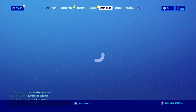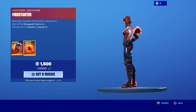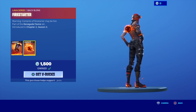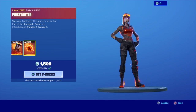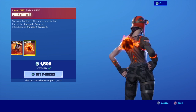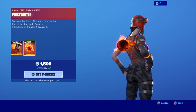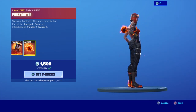So we got in this item shop, Blaze with the Back Bling Fire Starter. This is a very good skin, I would consider buying it — 1,500 V-Bucks, pretty good price for this skin. It is part of the Lava series, so there's a lot of good pickaxes and back blings to go with it, or you could just wear the pickaxe it comes with. So that's Blaze.